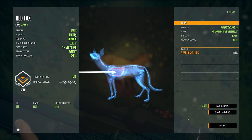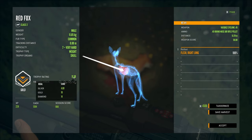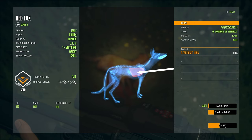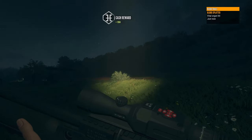Let's take a look at this guy. Solid gold — pretty good. Got him right in the lung. Very happy with that. It's a good kill. Let's see what else we can find now.